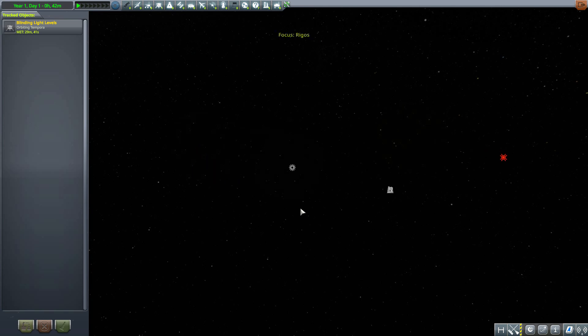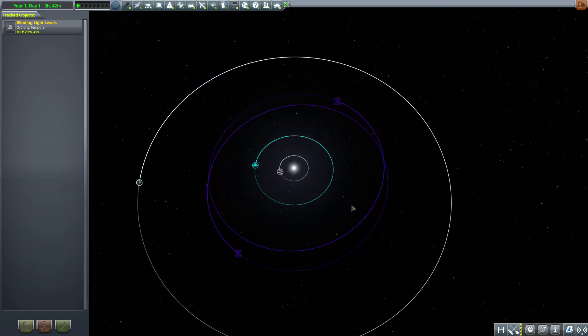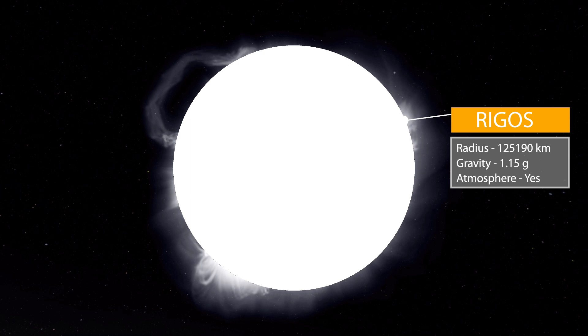Let's start over here in the Rygos solar system. Zooming in, you can see we have a number of wonderful planets and moons, and a really bright star which goes by the name of Rygos. This star is quite large at 125,190 kilometers in radius. Being a star, it does have a gravity of 1.15 g's and an atmosphere, but it's not one you're going to want to go and explore.